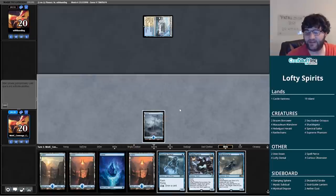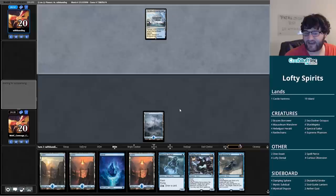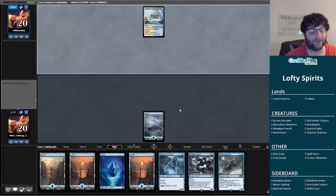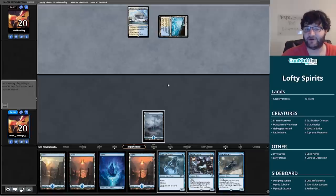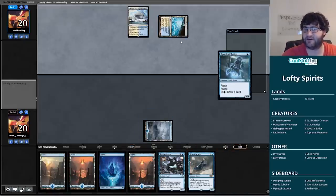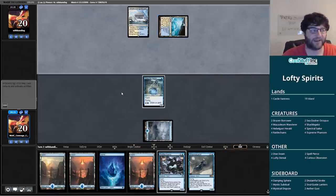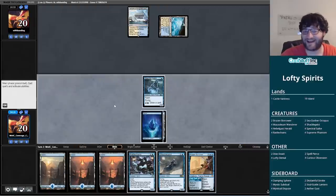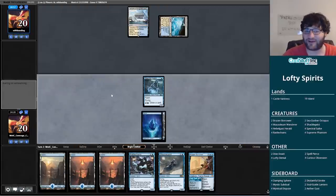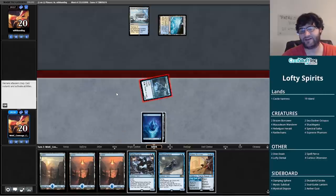I don't know what our opponent's up to quite yet with this Temple of Enlightenment, but that seems like a really reasonable plan. They're on a slow start with that tapped Glacial Fortress. There it begins — a Brazen Borrower, that's a nice one. Against this deck in particular depending on what they do, we may end up playing a lot at instant speed. I may not even have anything to Petty Theft — the Brazen Borrower may just end up as a three-drop flyer that beats down.